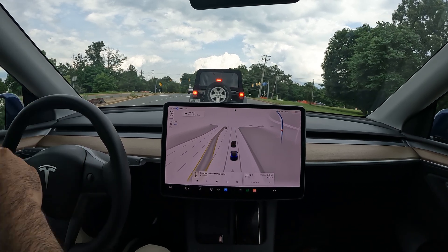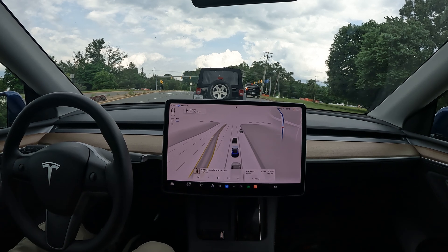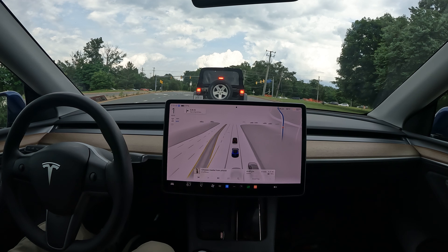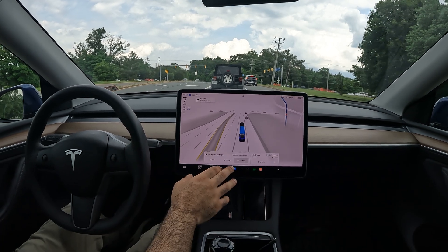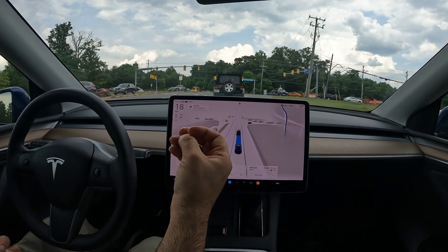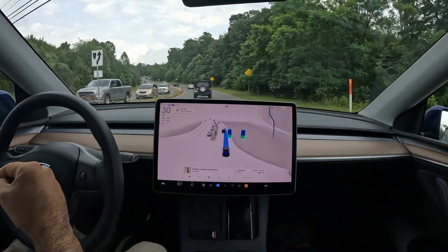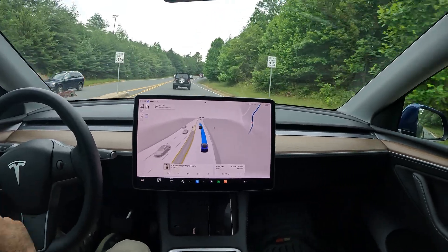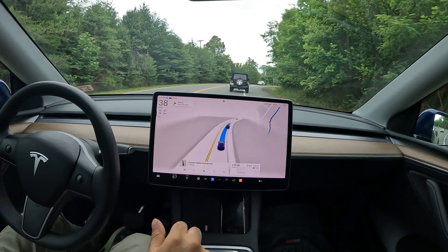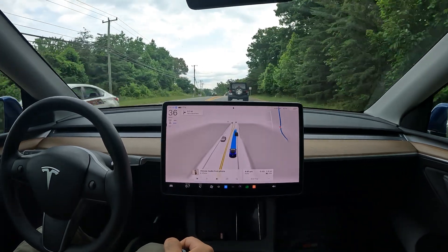We'll see how FSD handles lane guidance and cars trying to merge or turn. As time passes the car becomes more and more aware, confident, and capable. One big update we're going to be seeing here is assertive mode — that's what I always leave the car in. They've added three profiles: chill, average, and assertive. They're going to be replacing assertive with 'hurry mode.' What that means exactly, not sure — stay tuned. As soon as hurry mode comes as an option I will be testing it out to see if we're going too fast and furious Tokyo Drift, or just trying to weave through traffic.